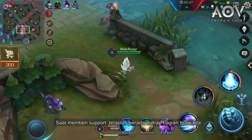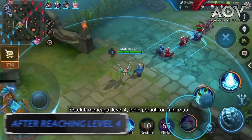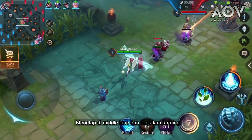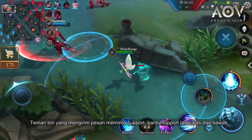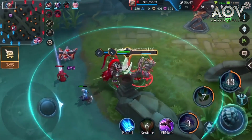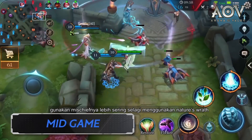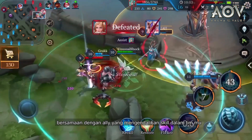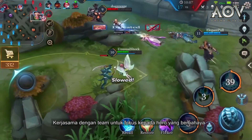While supporting, stay within your side of the map. After reaching level 4, pay more attention to the mini-map. Stay in the middle lane and continue to farm. When teammates send a ping or signal asking for support, help support the top and bottom lanes. In the mid-game, start using Mischief more to poke while using Nature's Wrath in conjunction with other control abilities from your team. Work with your team to focus on more dangerous heroes.